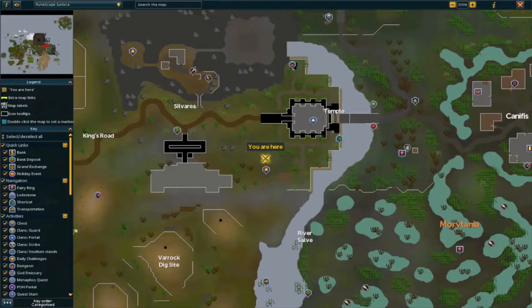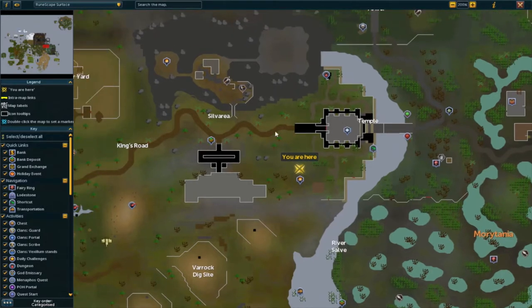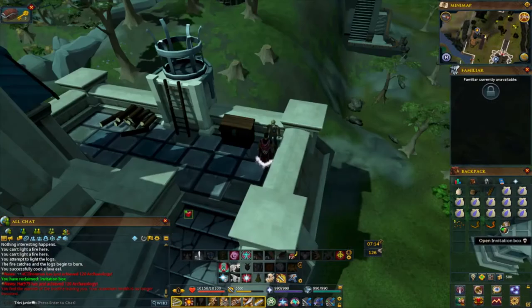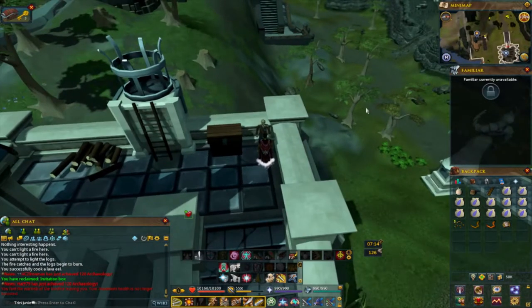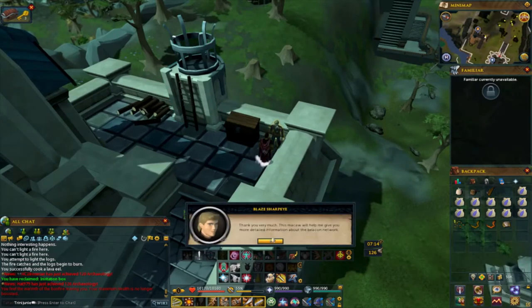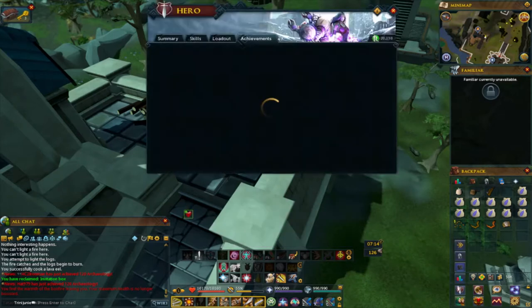For the first beacon keeper, Blaze Sharp Eye: go to Paterdomus and if you have the invitation box, go to the Empyrean City and come back to the beacon right here. Use a macaw pouch on him and that'll be the first requirement done.